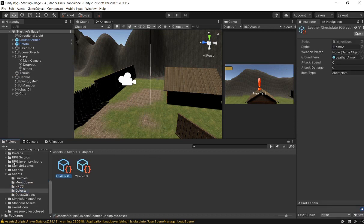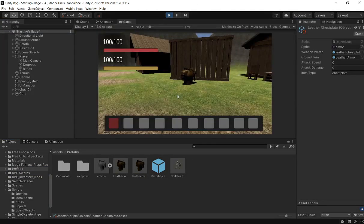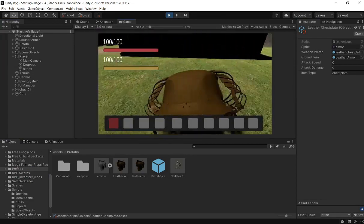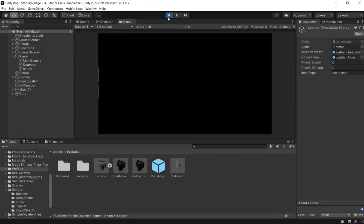It sets the weapon prefab to be like so. Now we press play - it should work. Whenever I say that, it's probably not going to work. And yeah, it didn't work. Why did it not work? It's pretty fun - I can kick it around like a football.